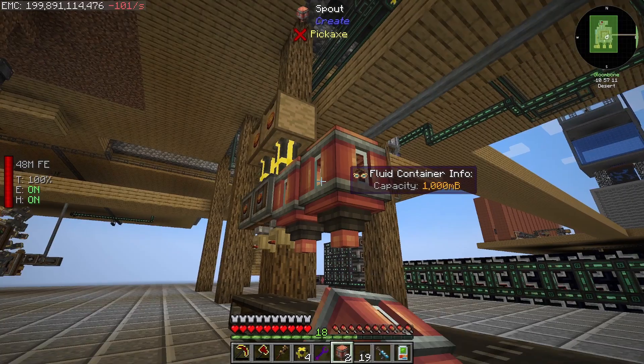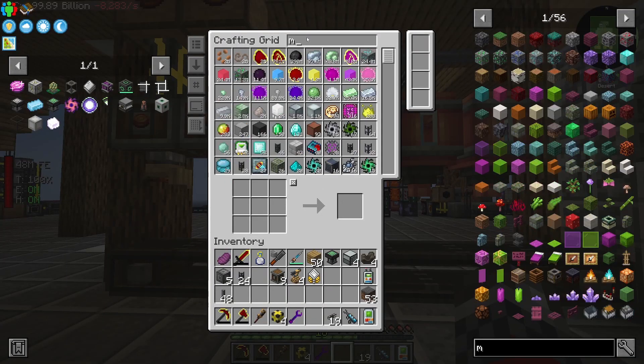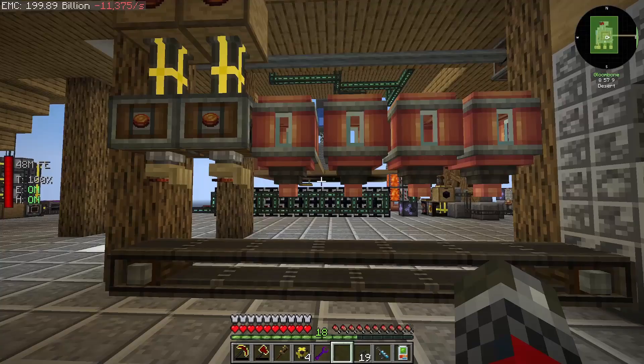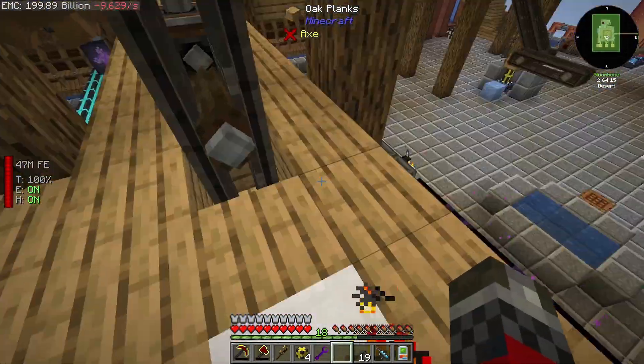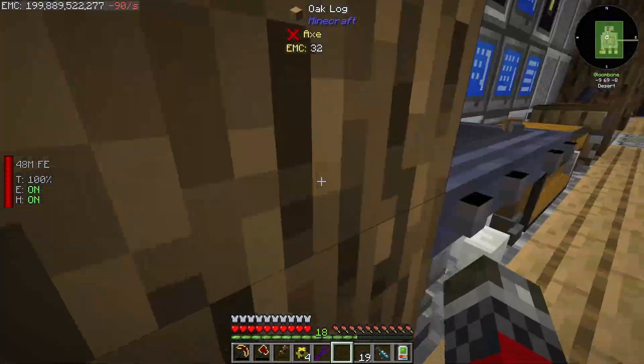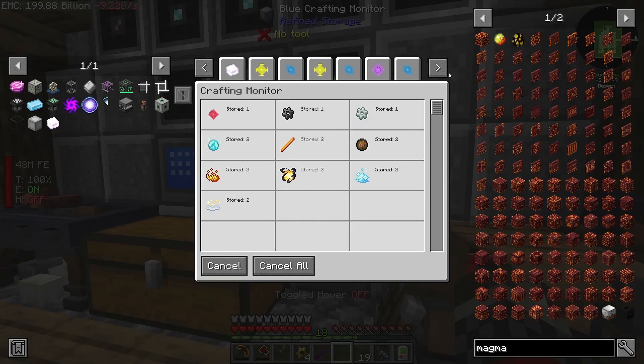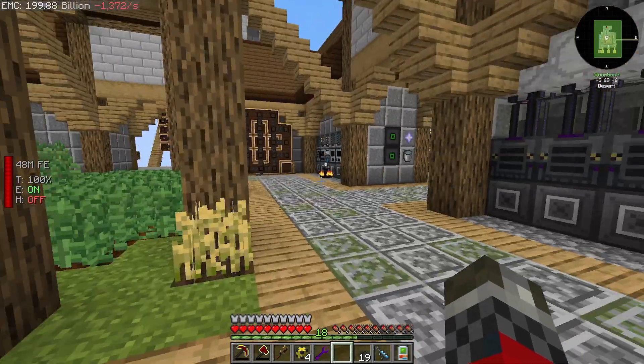We need a ton of spouts for this one, and we need them with the magma on top of them. Did my magma crucibles craft? I really need to turn off that hover mode. Everything is clogging up again — I think I need to stop this.